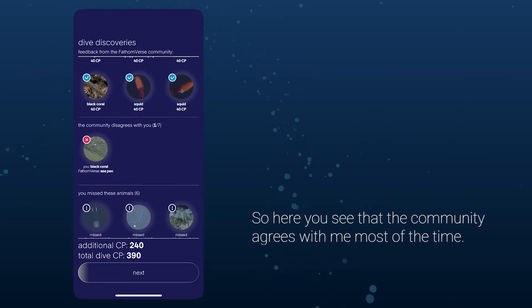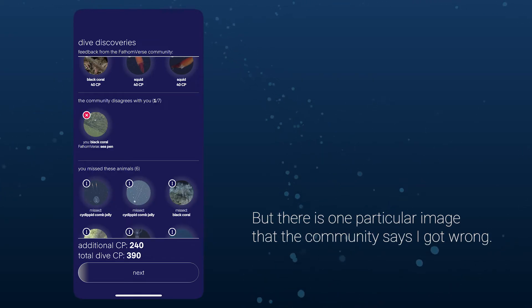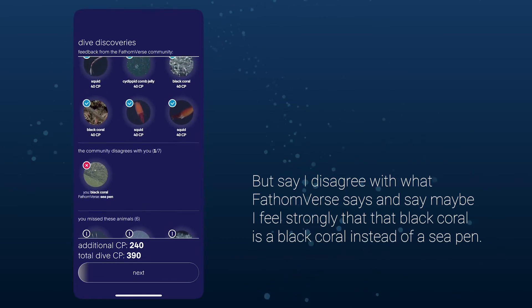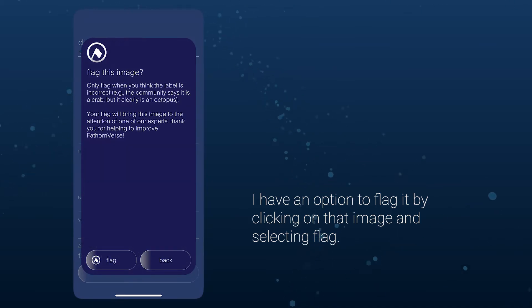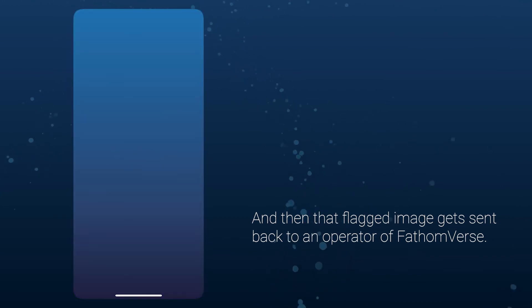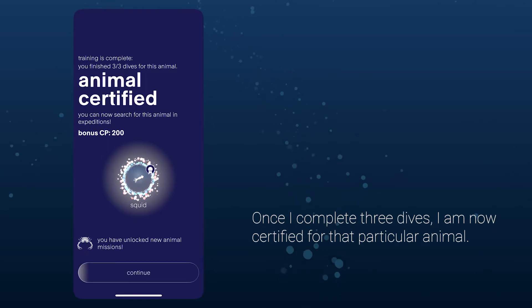You can see that the community agrees with me most of the time, but there is one image the community says I got wrong. If I disagree — say I feel strongly that a black coral is a black coral and not a sea pen — I have the option to flag it by clicking on that image and selecting Flag. That flagged image gets sent back to an operator of Fathomverse. Once I complete three dives, I am certified for that particular animal, meaning I can now look for it in Expeditions.